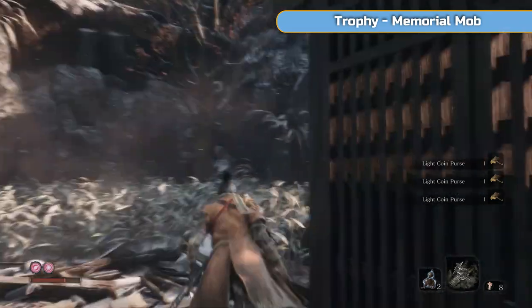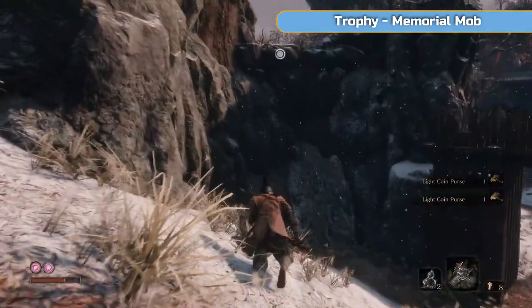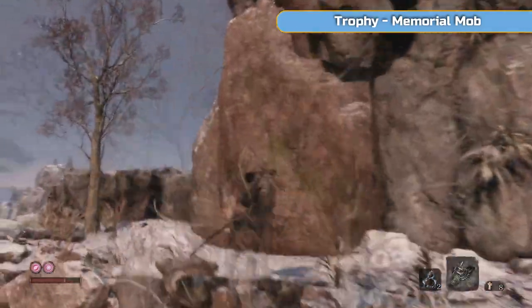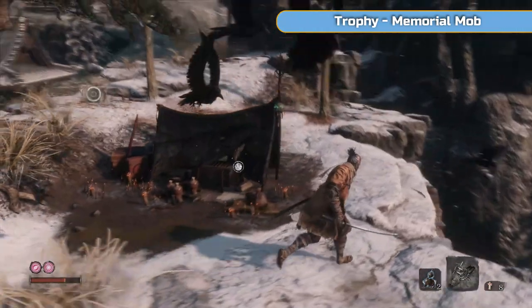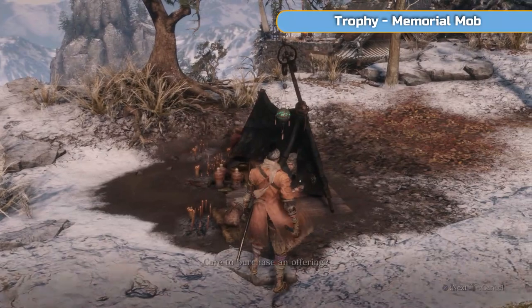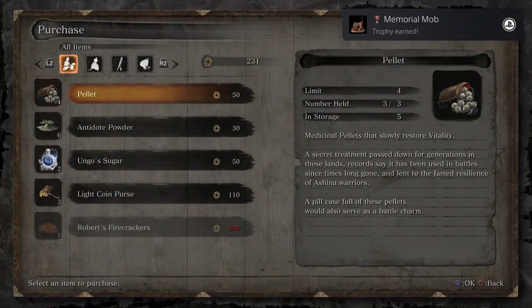You should have about 100 to 150 sen depending on how much you've died. Don't worry — you should have enough in your inventory to buy what we're about to buy. Don't be tempted to go and kill that enemy — it's a trap. Just jump up here all the way to the top, and this is one of the Memorial Mobs — basically the merchants of the game. You'll get a trophy for speaking to the first one.